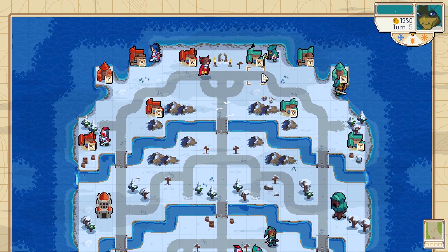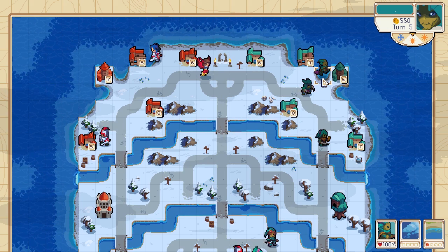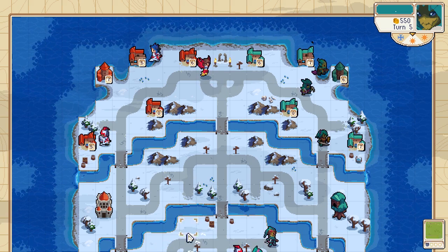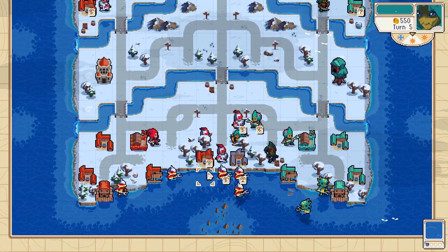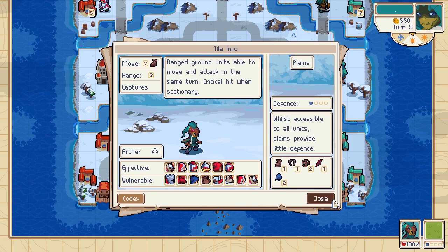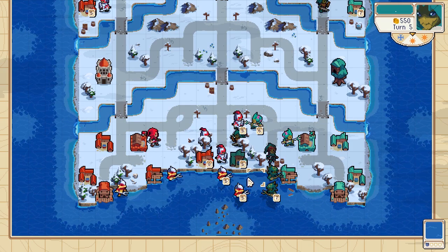Losing up here. He builds a sky rider — that's a really big investment for him because it's only one harpy. I guess he could chase it down, but I have enough income to make one myself. He put his archer in range of my merfolk, which is a good trade for me already. All I have to do is heal these up.